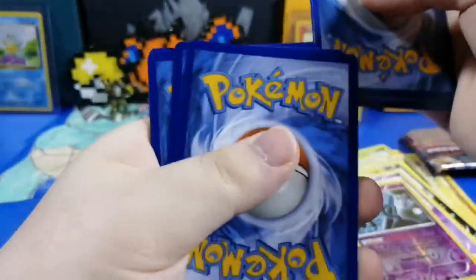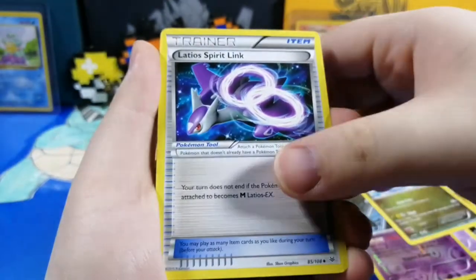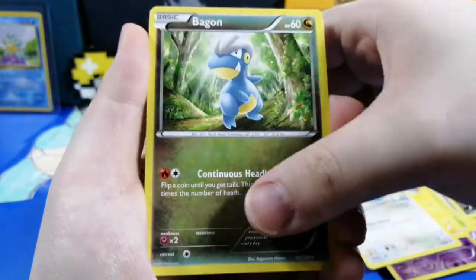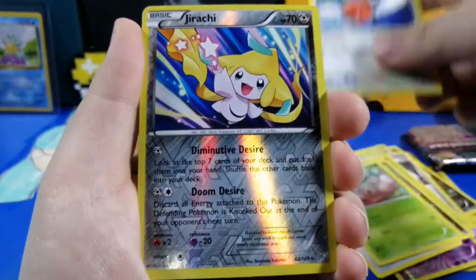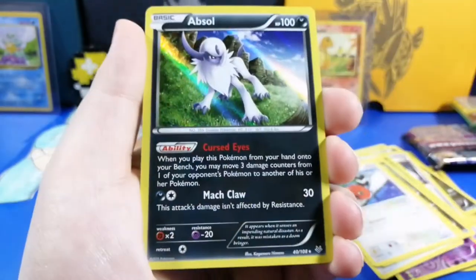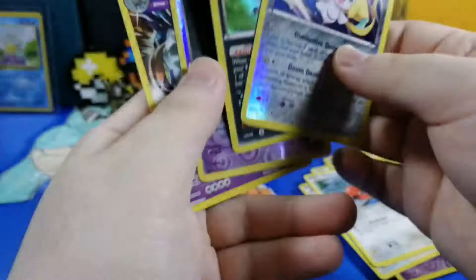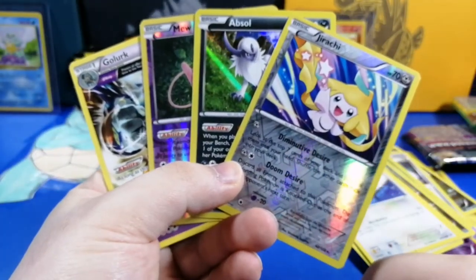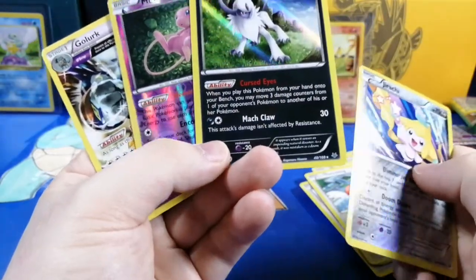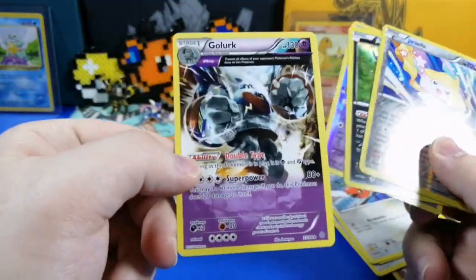Alright, one, two, three. We have Swablu — Light of Spirit, Skarmory — so cool. He likes Skarmory. Swellow, Beautifly, Gligar, a Jirachi, a reverse holo, and — oh — an absolute holo! Wow, I got really lucky this time honestly. For the reverse — wow, that absolute holo looks really good. I like this one, and we got Jirachi!